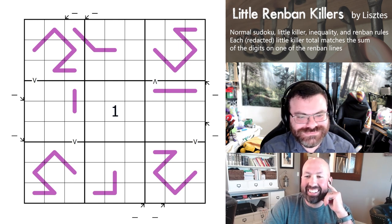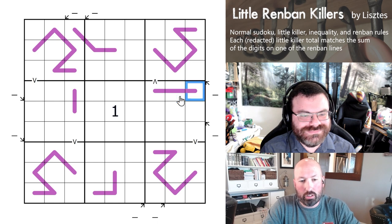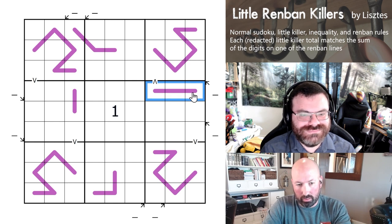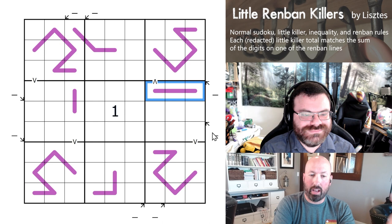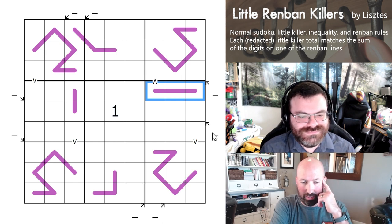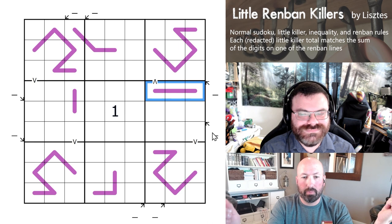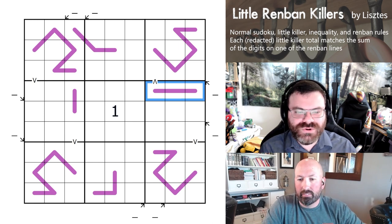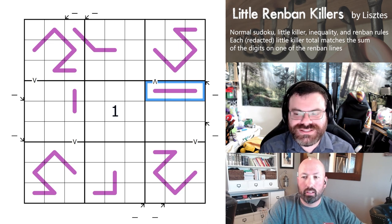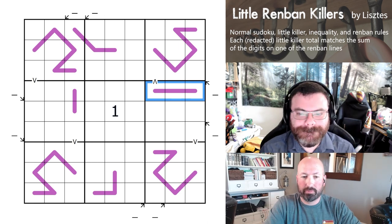Now for the twist. In this grid, you'll notice we don't have any of the little killer sums, because each little killer has to correspond to the sum of the digits on one of the Renban regions. So if this one right here was a 1, 2, and a 3, it would be 6 total, and one of the little killers would have to have a 6. There's a 1-to-1 relationship — every little killer is going to have a Renban. You could repeat, so we could have 4 of them that are 20, but you can't have 2 twenties in the little killers and only 1 twenty Renban. That's it — those are all the rules.